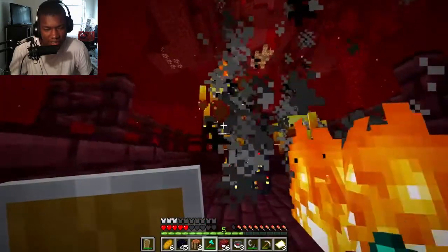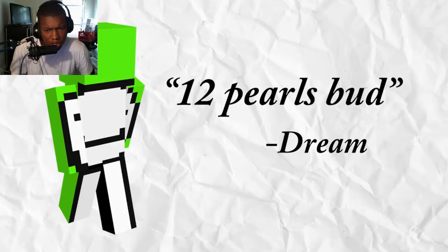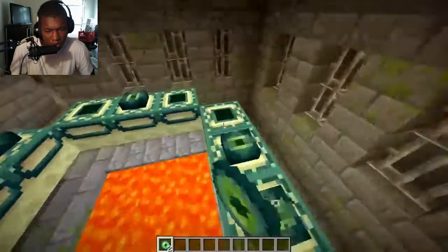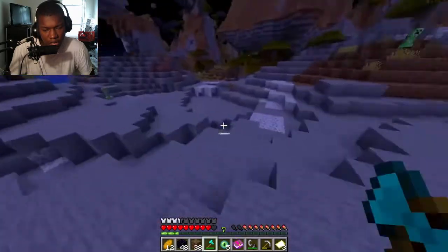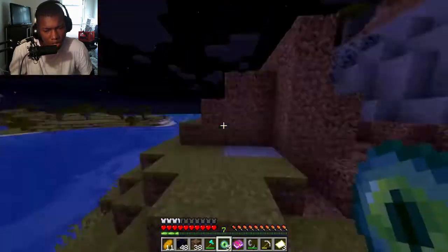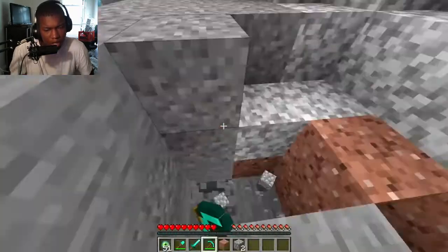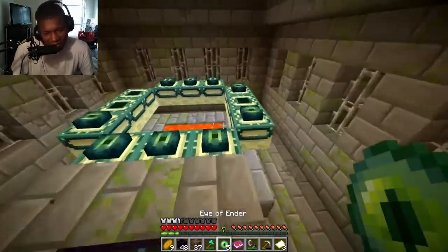He grabs his blaze rods and enderpearls but leaves the nether with only five eyes of ender — very weird, since most speedrunners wouldn't leave with fewer than that to both locate the stronghold and light the portal. But he doesn't need more than five, because once back in the overworld he runs in a very specific direction before using a single eye, throwing it from very close to where the stronghold ends up being — suggesting he knew where it was beforehand and just tossed the eye to make it look real. He enters the stronghold and locates the portal, which is conveniently almost completely lit — another example of how he clearly never needed many eyes of ender at all.